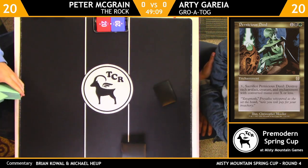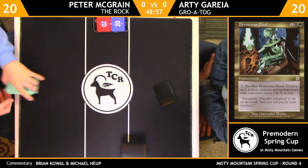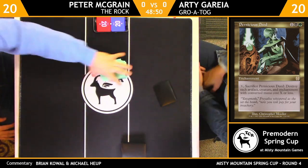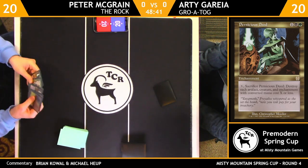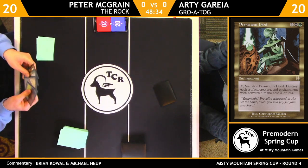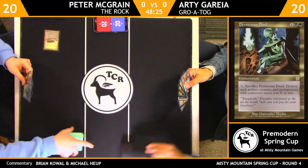Was Peter mulliganing a number of times? I feel like they've been shuffling for a bit. Who do you like in this matchup? I think I'd guess the Rock is a little favorite. I do feel like the way things lined up, they can answer the threats that Grotog produces. Grotog mulliganed twice — two cards go to the bottom — and the Rock's gonna kick things off with a Bayou.